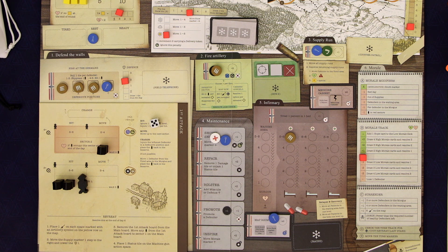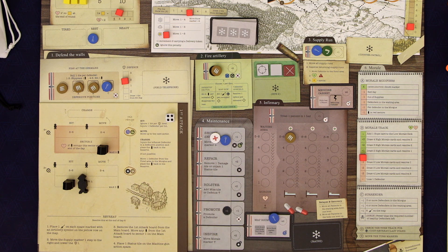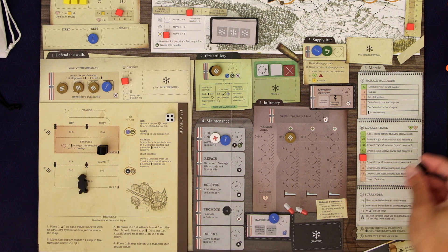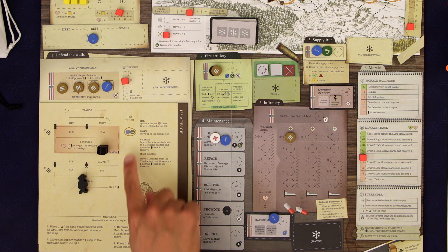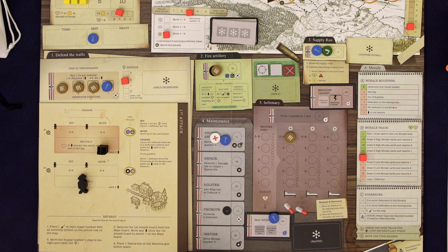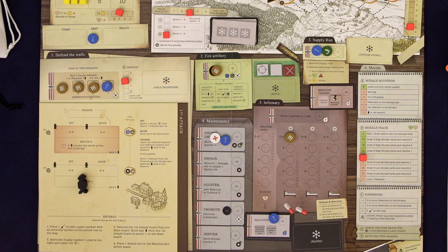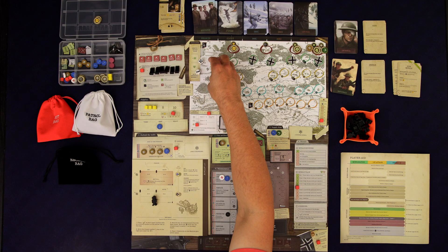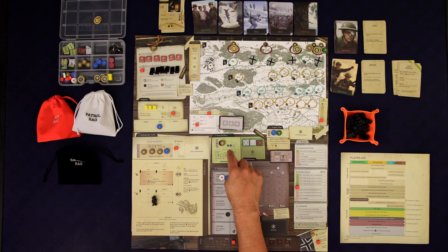The second guy rolled a five which means they actually get to hit. Let's hit and they go away. Third guy also hits. And the reason we had to do this one at a time is this volunteer can only attack that person. They rolled a four which is a hit so they're gone too — amazing.